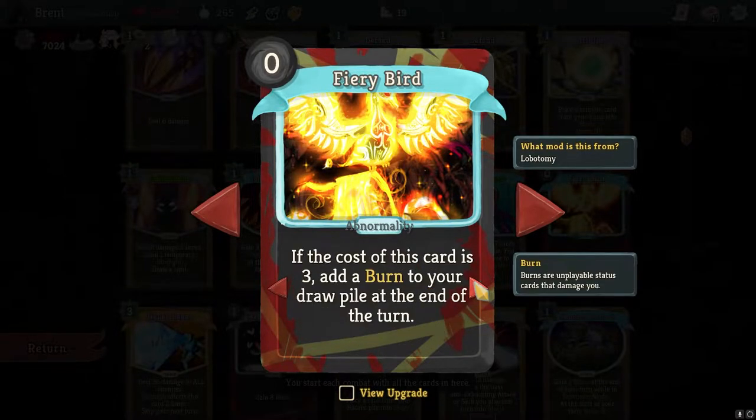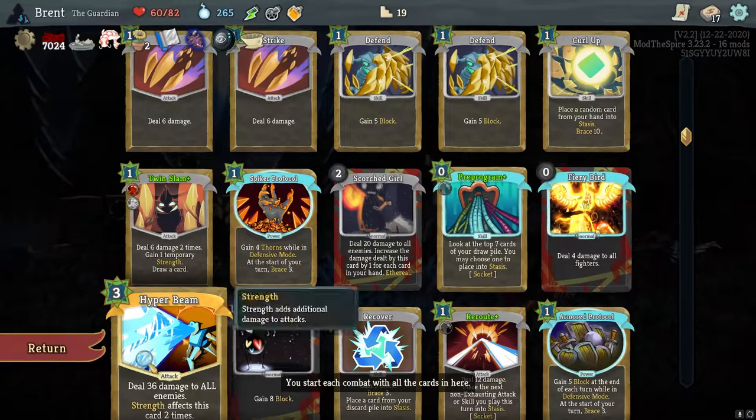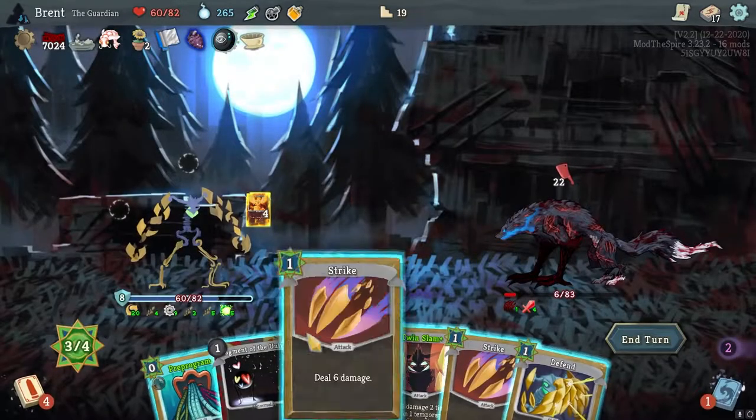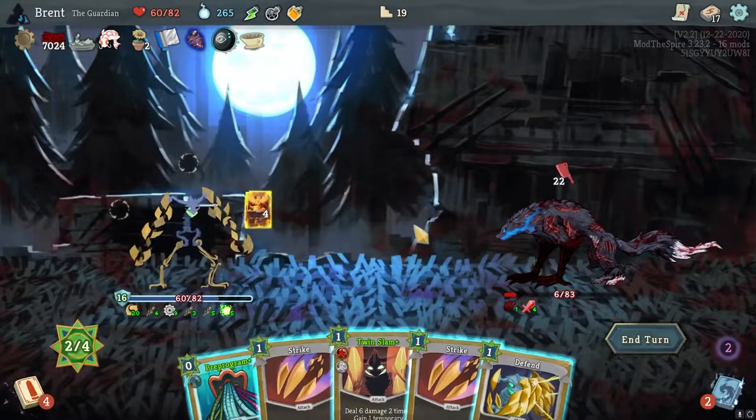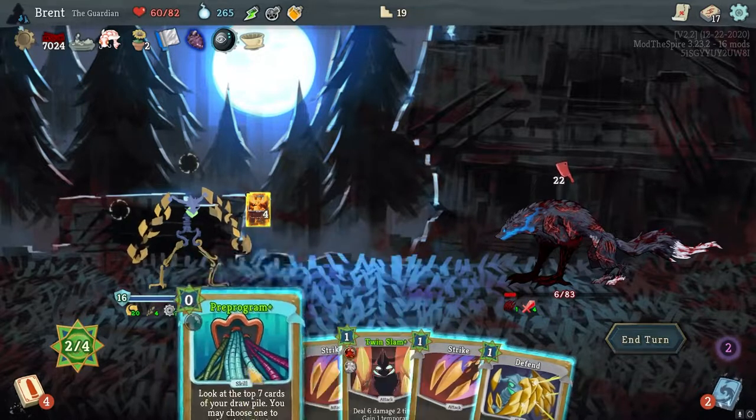I'm going to play. There's three out of burn — reduce the cost to zero. When it costs three. So I might actually have to wait and not put it in stasis. I might have messed it up doing it that way.